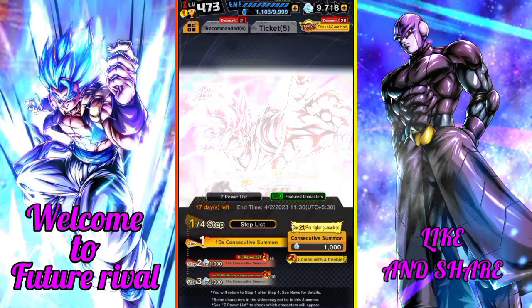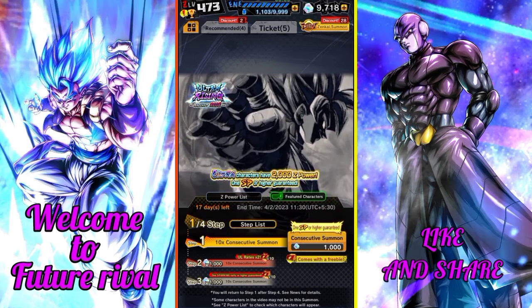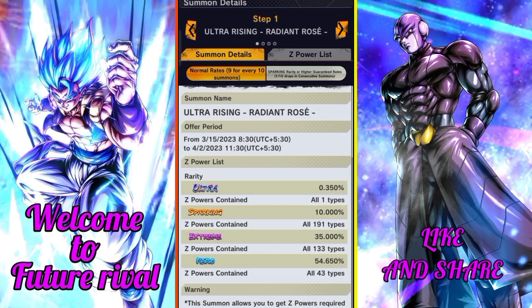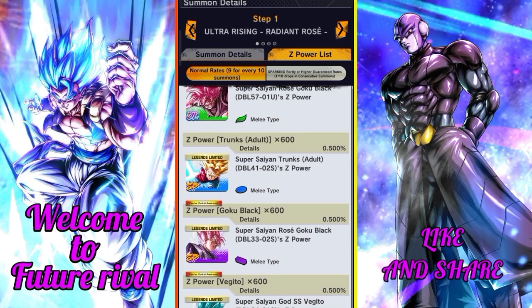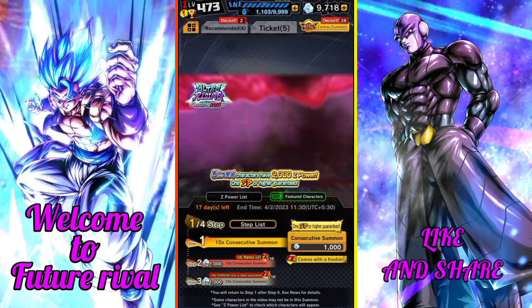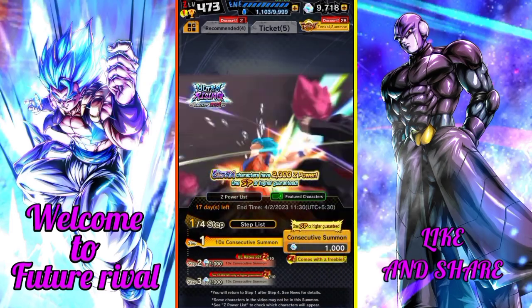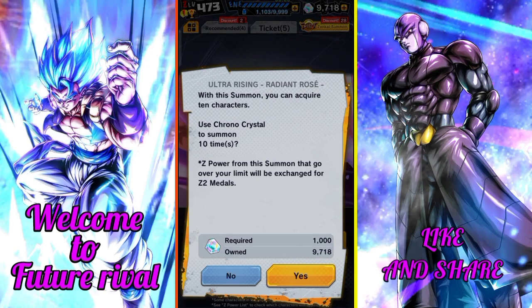Hello guys, welcome to my video. Today we have the new Ultra Goku Black banner. We're going to summon on this banner and I hope we can get one copy. I have 9000 promo crystals, let's see if we can get one copy or not.